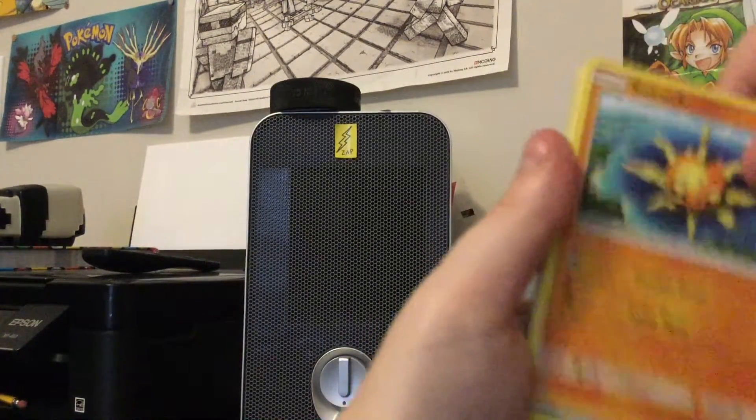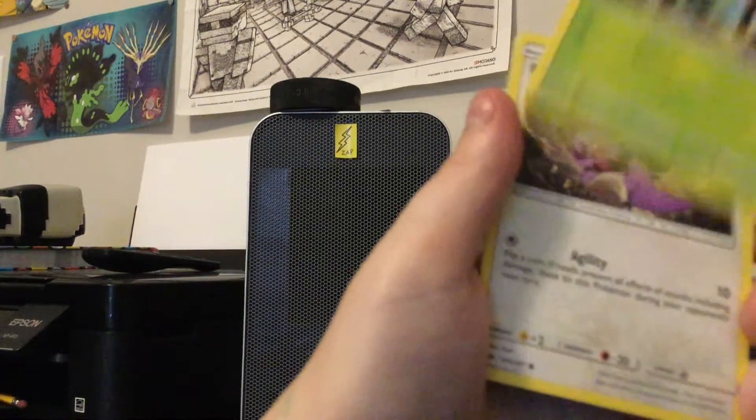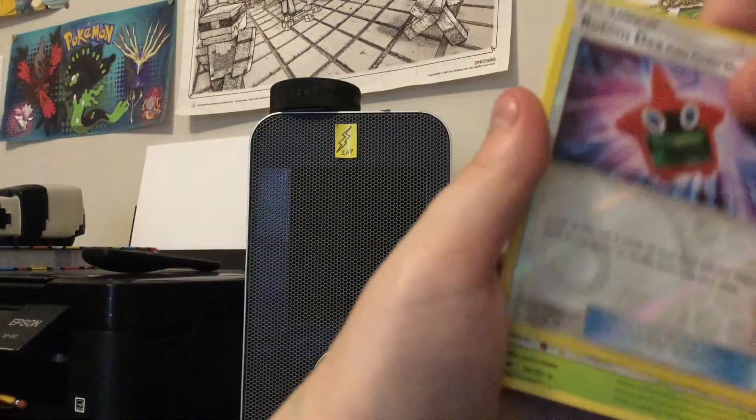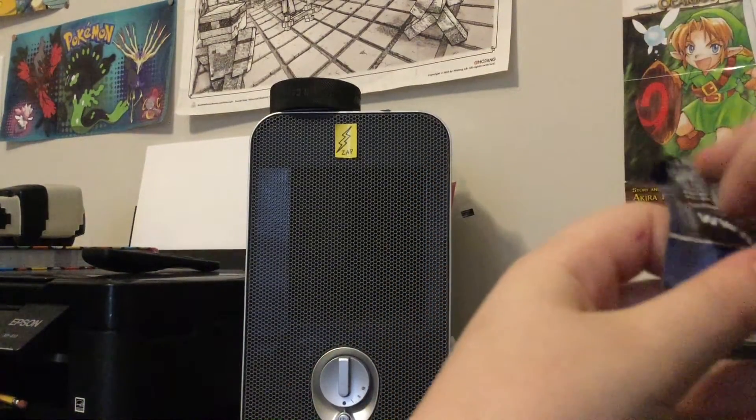Cards from this pack: Metal Energy, Fighting Energy, Wishful Baton, Solrock, Simipour, Riolou, Rhyhorn, Tangela, Dewpider, Noibat, Rotom Dex, and Eelektross. There'd better be something good in here — otherwise the whole tin is kind of a waste, though there are some pretty good cards in there.